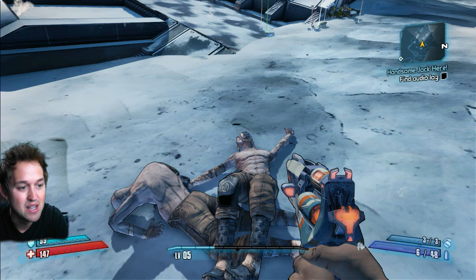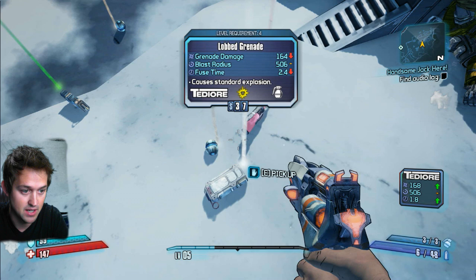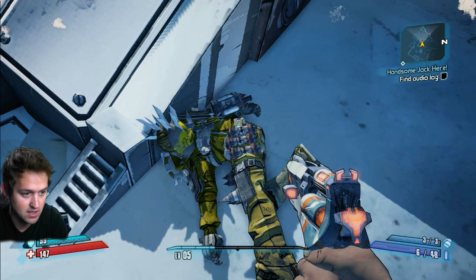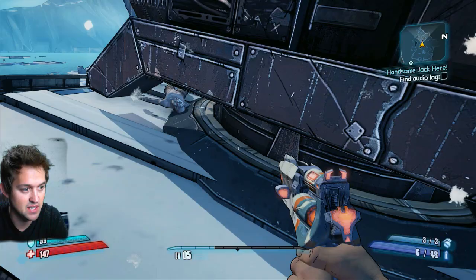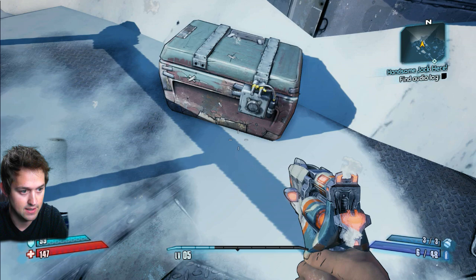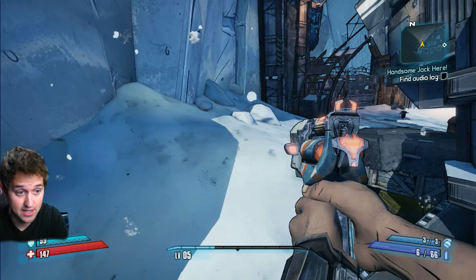Oh my gosh, what did he give me? A lobbed grenade. So this is what he has. Health now. So I do have health packs. Oh my gosh, I'm an idiot. Here he is — this is the boss. And I killed a bunch of his other little mini bosses. What is this? Quick shield. I have so many neat little things now that I need to sort through my inventory to figure out what I have. That last episode was intense — I got down to two life.